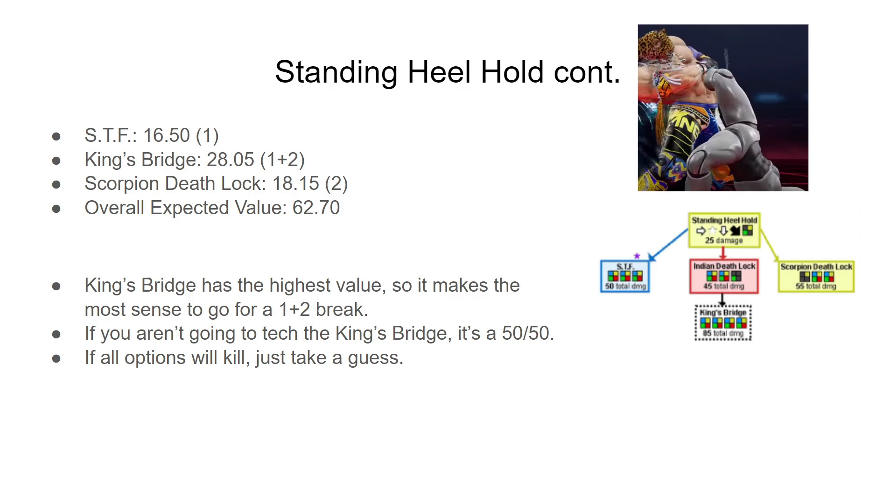Most weak King players are just going to go for the King's Bridge because it does the most damage, so you can almost always start by mashing 1+2 if you get hit by this. You can guarantee that you're not going to take 85 damage and lose almost half your health. Instead, they can only get a modest Scorpion Death Lock or STF, which is basically the same as getting hit by a normal command throw. But you also don't want to give them the Scorpion Death Lock for free, since that's still 55 damage. So while most of the time you want to tech the King's Bridge, you should occasionally tech the Scorpion Death Lock or the STF too.